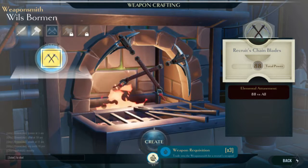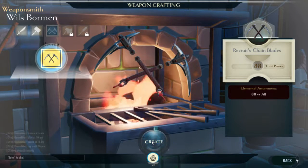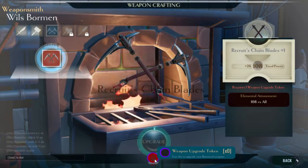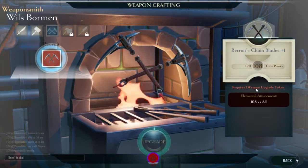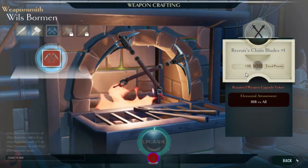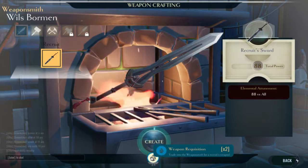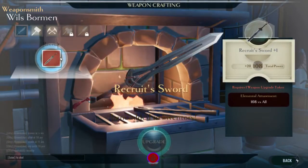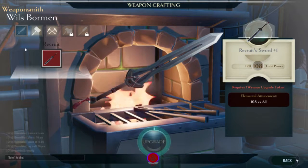Weapon requisition — trade into the weapons mid for a recruit's weapon. Oh, you actually hold it in, you don't just click it. Item added — recruit chain blades. There are upgrade tokens too, that's cool. And we can see the stats after upgrading. I also have the option to create all the weapons. They don't even lock you into one weapon at the start — you are free to choose between weapons even from the beginning. That's pretty cool.